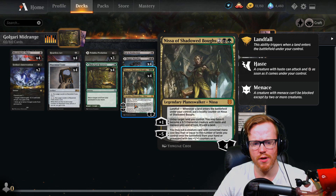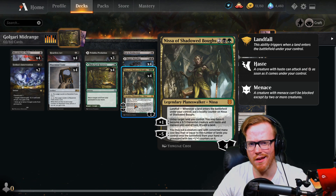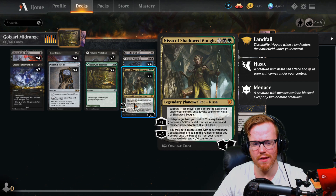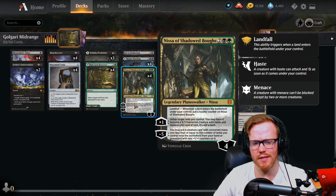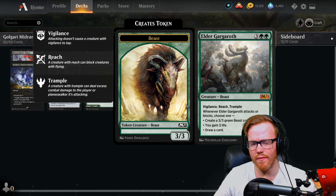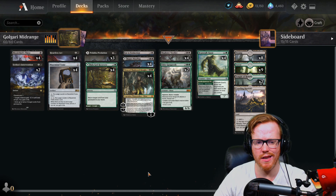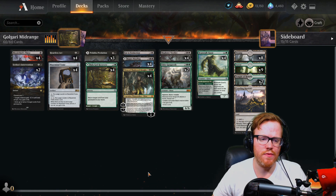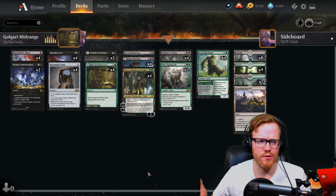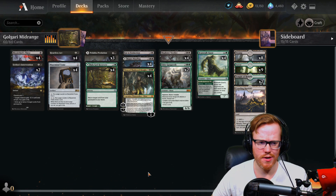We're also playing Nissa's Shadowed Burrow — she hasn't really seen too much play. Every time we play a land she gets a loyalty counter, we can untap a land for plus one and make it a 3/3 elemental creature with haste and menace until end of turn. Then we can minus five to put a creature card costing less than or equal to the number of lands we control onto the battlefield from our hand or graveyard with two +1/+1 counters on it. So if Elder Gargaroth got exiled into our graveyard, we can get him back as an 8/8 Reach Trampler with Vigilance. It also gets out of Heartless Act because they have to remove the counters first before targeting the Gargaroth.